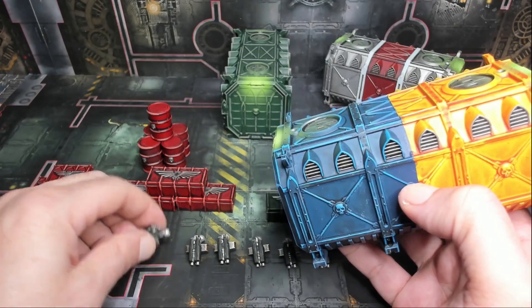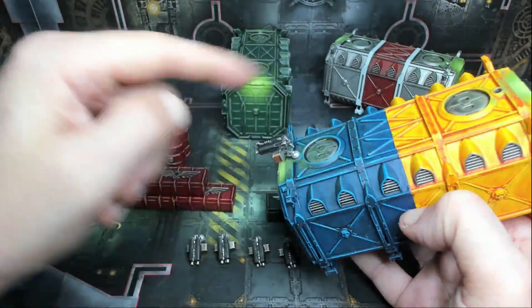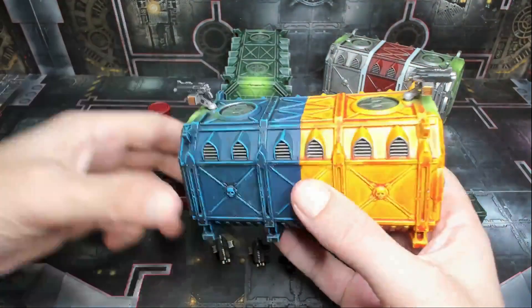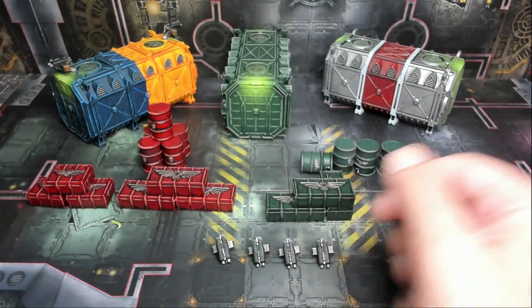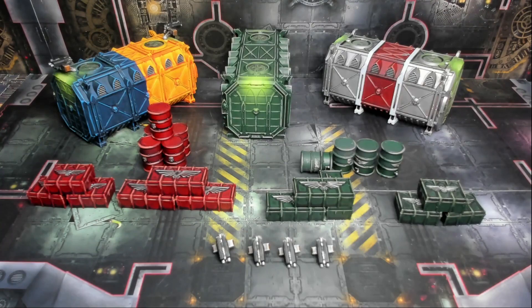One final cool feature: with these storm bolters you can basically just pop them on top of the containers. Imagine a guy popping up out of there and shooting from the inside. You push them down in and put them on top — they also provide a little bit of cover. If you're playing Kill Team, you can have them either obscuring or not obscuring, or give them actual in-game rules.